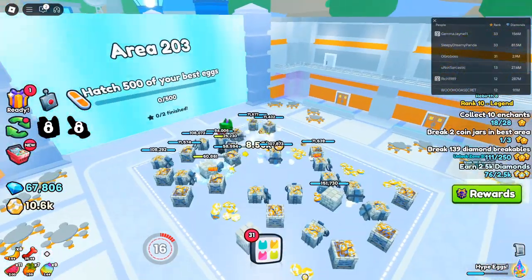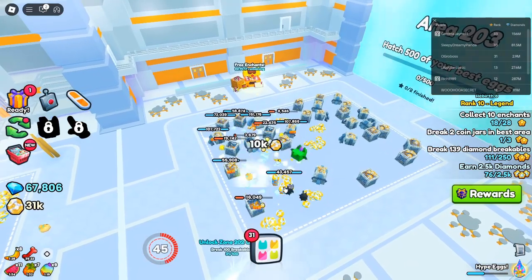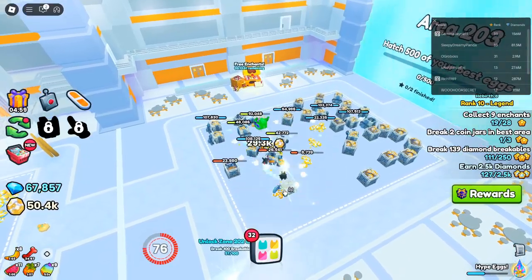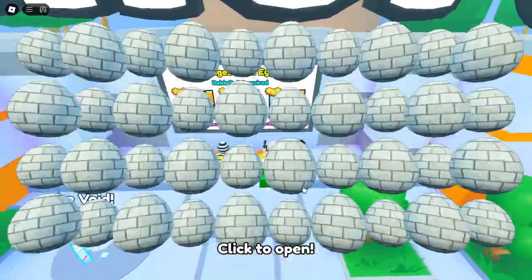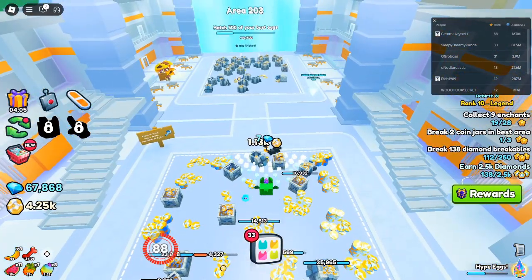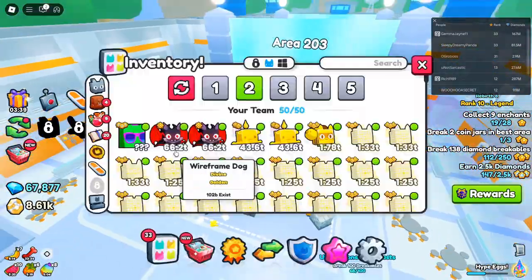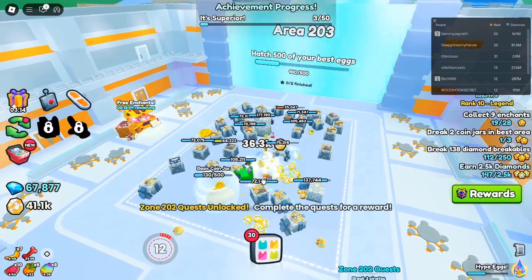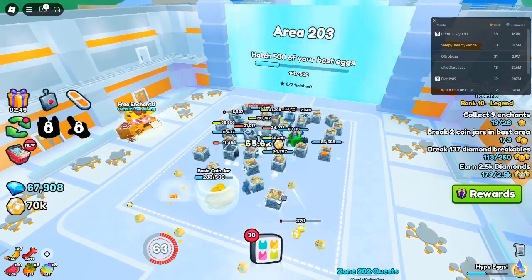Exclusive Cartoon Egg and Force Field Pack — limited-time offerings. Don't miss the limited-time cartoon exclusive egg, featuring black and white pets including the animated Titanic Cartoon Cat. There's also a chance to hatch the Huge Cartoon Bunny and Huge Cartoon Demon. Additionally, the Force Field Pack includes limited-time pets such as the Titanic Yeehaw Cat, Huge Yeehaw Cat, and Huge Force Field Cat, plus exclusive eggs, a Force Field Booth, and a Force Field Hoverboard. These items are only available for a short period, so grab them while you can.